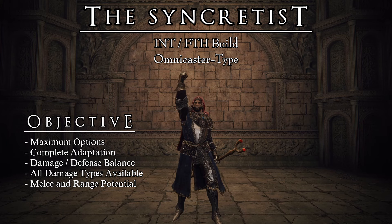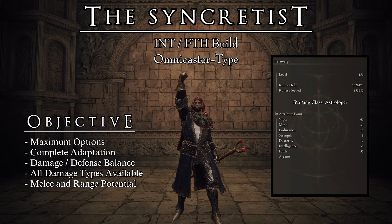This is a PvE-focused build that works well in both solo and jolly cooperation. When creating this build, I had one single objective: to give the player as many options as possible in order to maximize their choices, their possibilities, and their agency. Through the capability of casting almost any spell in the game, the player can choose to be a lightning lord, a pyromancer, a melee mage, and everything else in between. This is done while also maximizing the comfort of the build, with a large HP pool, high defenses, and plenty of FP.